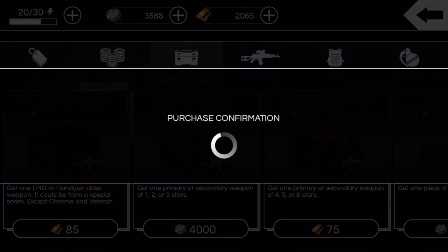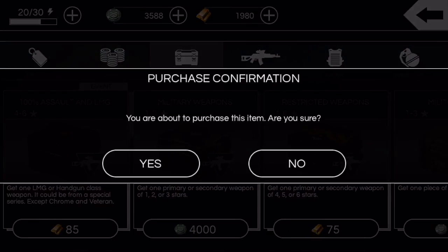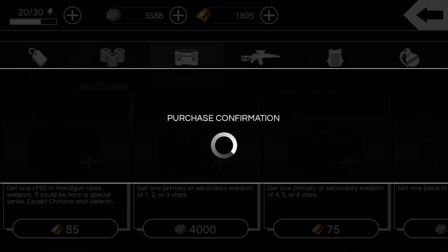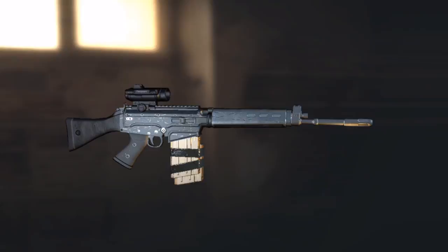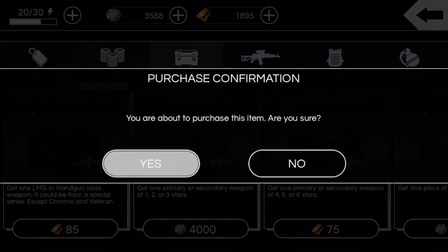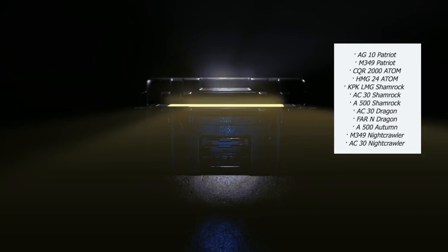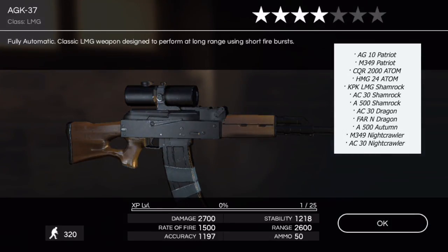Let's go ahead and do our first one — pretty nervous. I'll watch the animation at least for the first couple. That's a four star A500, it'll go in the burner pile. Crate number two — a four star Far End. Let me take a look at the weapon list here while this opens.